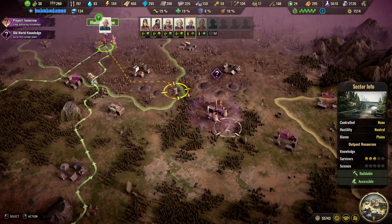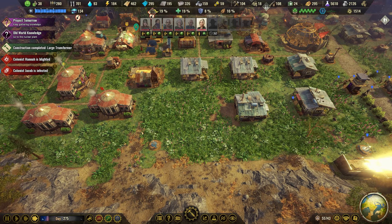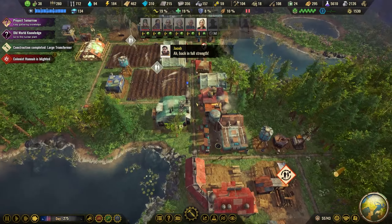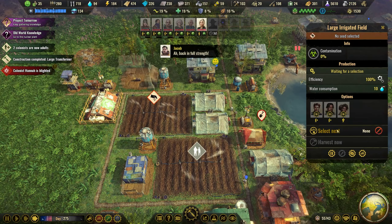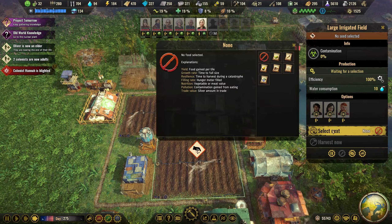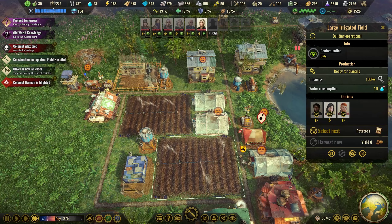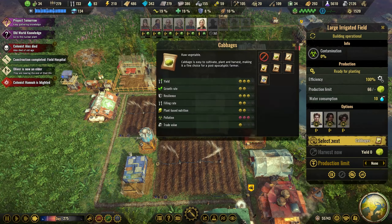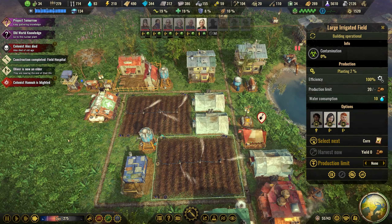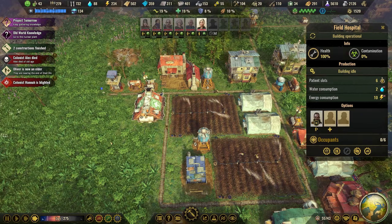Winter storm is over — let's send you here. We will open up these fields, starting with high resilience crops: potatoes and cabbage, then we can go into something else and alternate. The field hospital is built — we'll have one person working here.